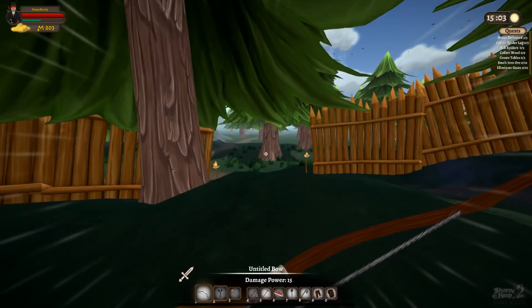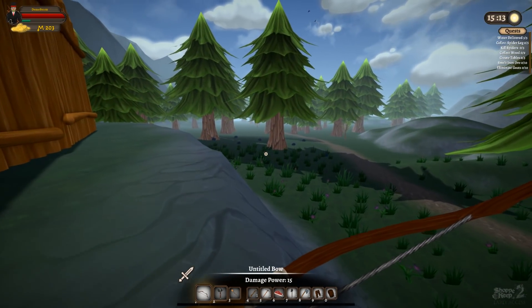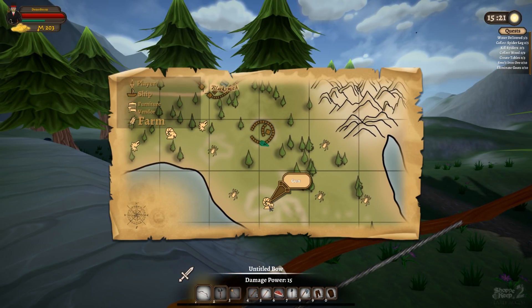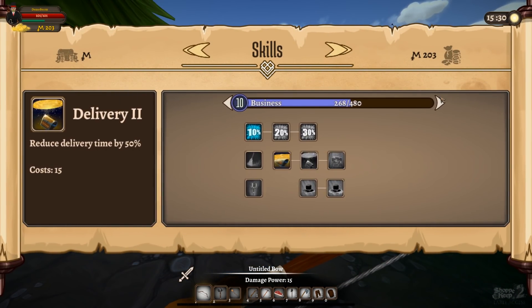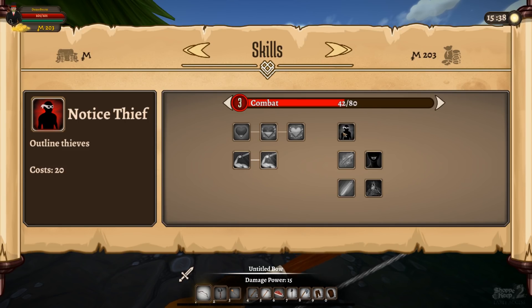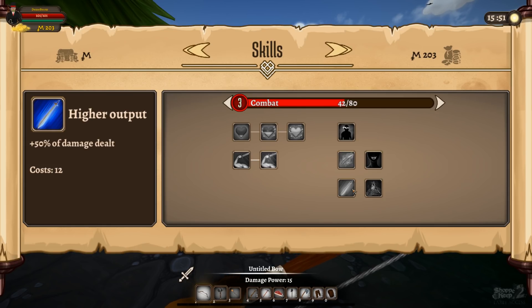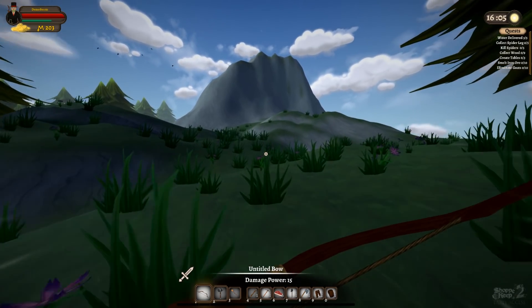I'm gonna have to figure it out. We need metal, we need wood — where do I get these items? Spiders are over there, goats. Skills — we now have combat. I've been trained, stamina, outline thieves — I don't know what that means. For the projectiles, vampirism — or they call it leech in this game — more damage, double your current armor. Going towards the goats.